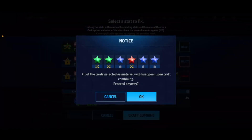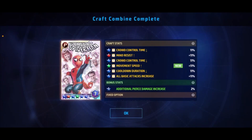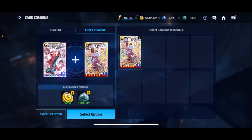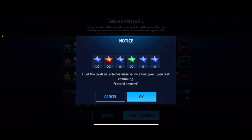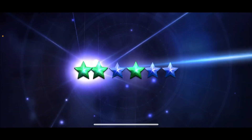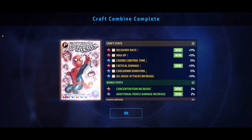We got two more tries, three more stars. All basic attack is awesome, I'm really happy we got that. We got another blue star and it is crowd control time. Because we already have another one on crowd control time, I'm going to have to skip on that — we only have one more try, so hopefully I don't regret it. Future me will thank me for that. And on the last one we got no blue stars — we got all red stars, and we have almost all the right stats on the red stars.